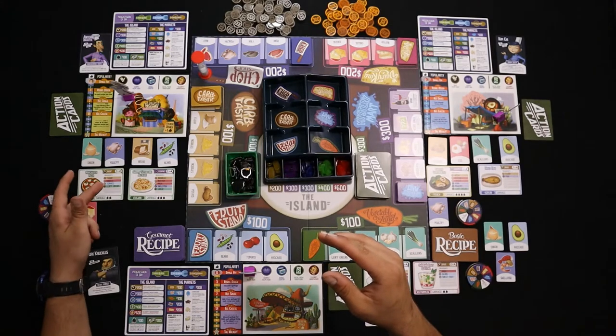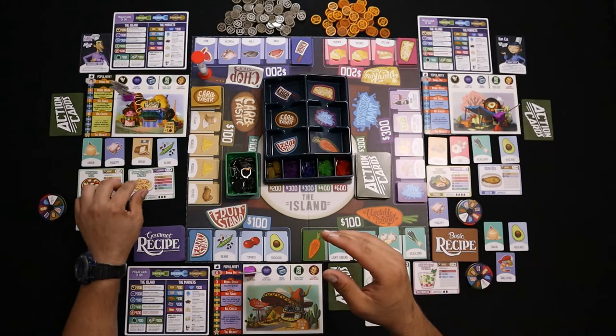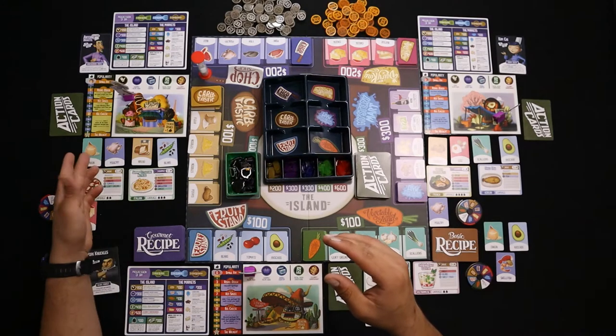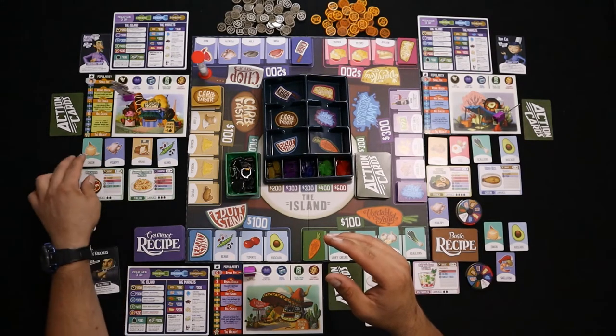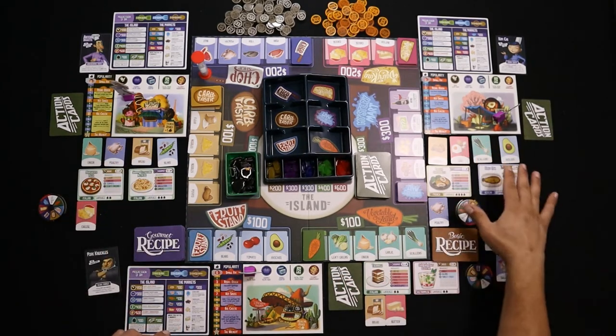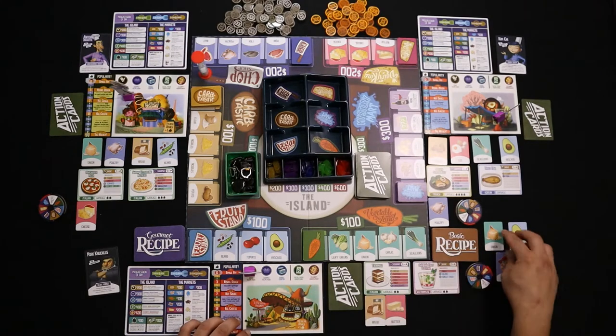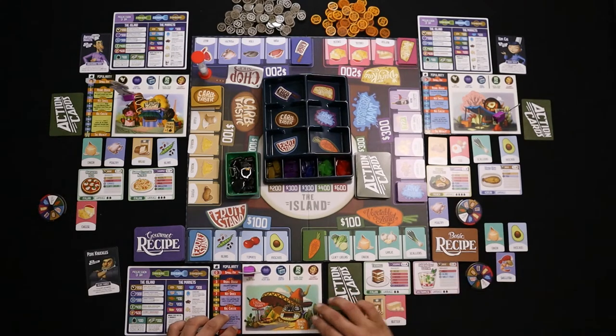So here we have flour, cheese, tomato, and leafy greens — we put the cheese here. And then this recipe has noodles, butter, milk, shellfish, and garlic — as you see we have none of those ingredients here, so they go underneath our restaurant. The same was done for the other players as well.